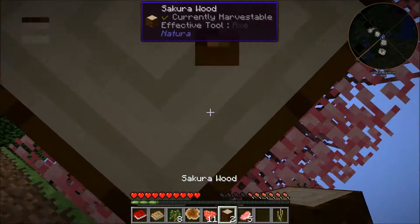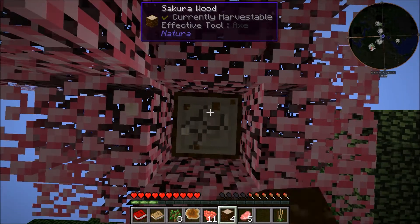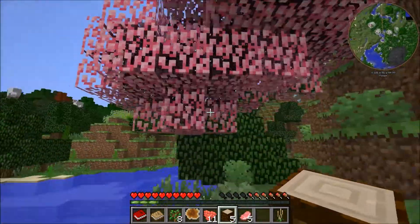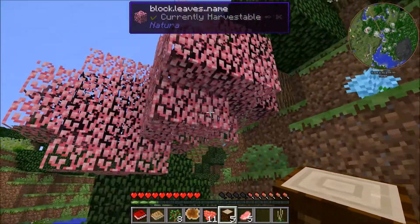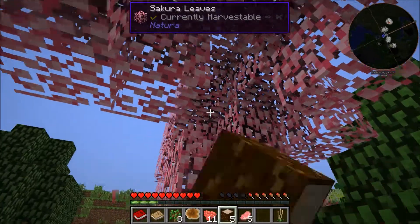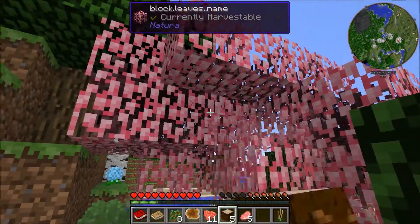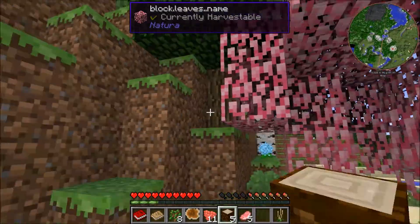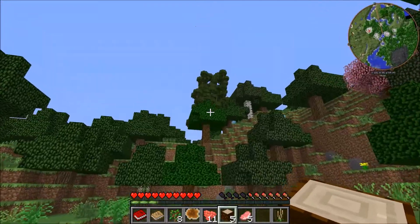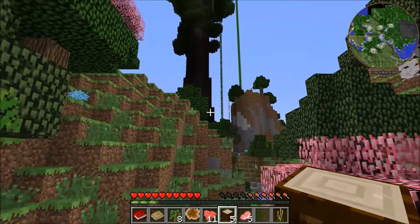Sakura wood. I've never played a mod long enough to understand anything about it — that's how noobie I am. See how the leaves disappeared real fast? There might be another branch in here or something. It's supposed to have a fast decay of leaves. Oh my sweet mother, look how amazing it is!